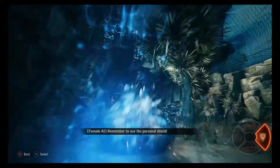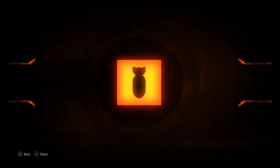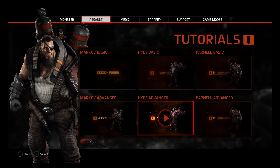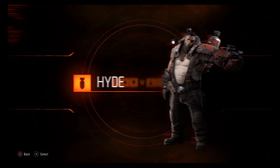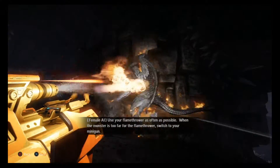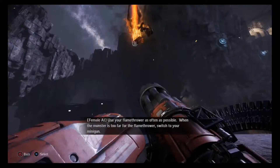Remember to use the Personal Shield. Use your Flamethrower as often as possible. When the monster is too far for the Flamethrower, switch to your Minigun.